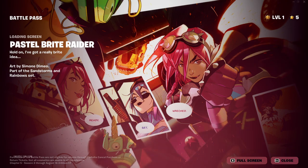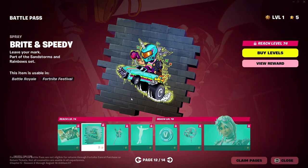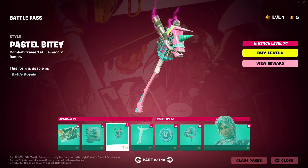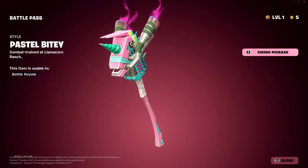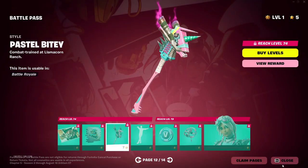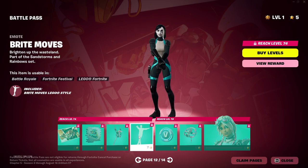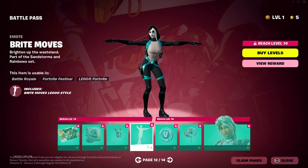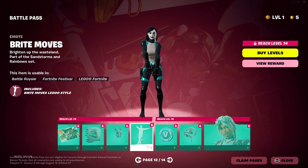Then you have the Pastel Bright Raider. Loading screen — Ready, Set, Wrecked. You have a Bright and Speedy spray. I like this one better as it has a contrail on it. Very good. And a splash effect — that bright purple. Very nice. And an emote — Bright Moves. W emote. Especially when Domino's doing it. Very nice.